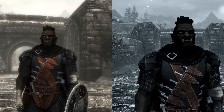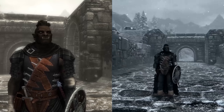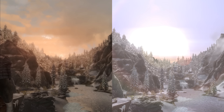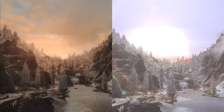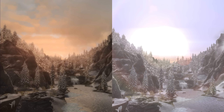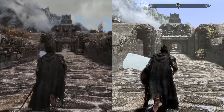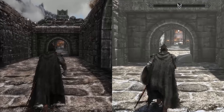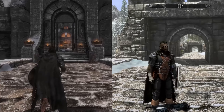I think Climates of Tamriel actually wins that one — it makes your character look a little bit more defined during a zoom-in shot. In the sunset scene, Vivid Weathers makes things much more visible while Climates of Tamriel makes your character look very dark — this is at around 5-6pm Skyrim time. And then to end it off, here's just a normal run — what you'll probably see through the majority of your game — showing how the two actually look side by side in normal sunny weather.